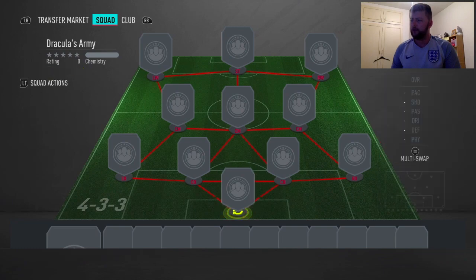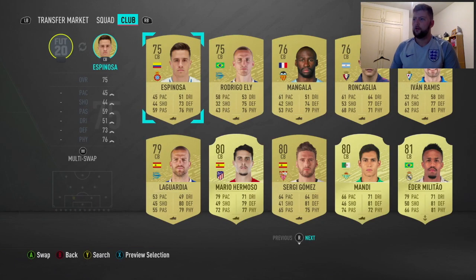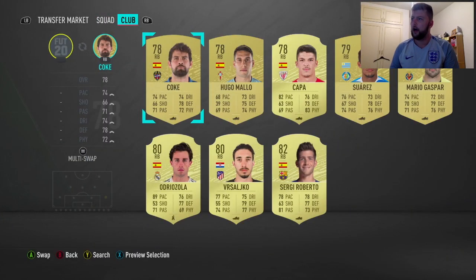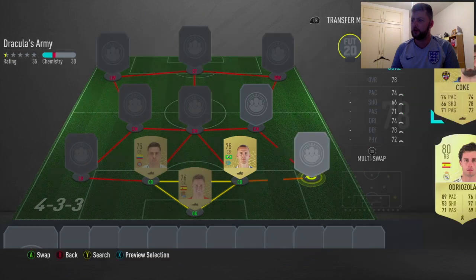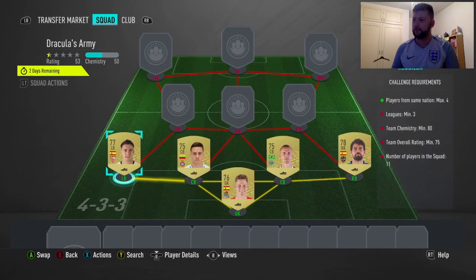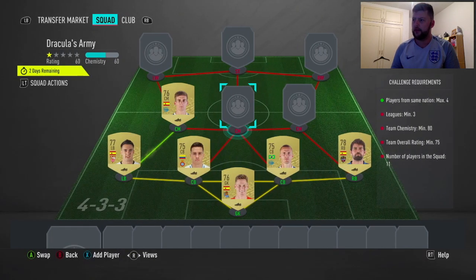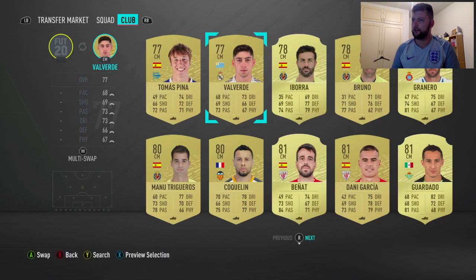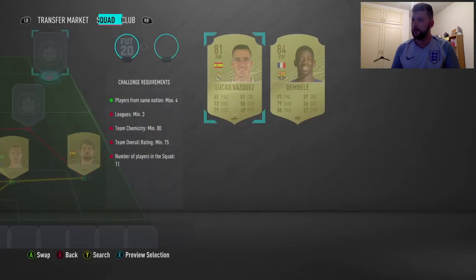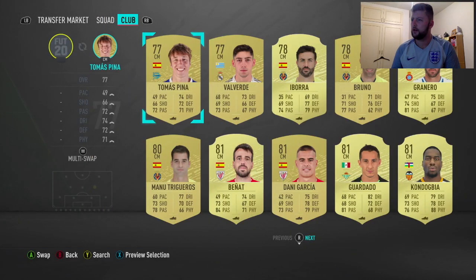We need three leagues so we'll go goalkeeper first - we'll go Spanish, so there's one of them. Then we'll go Brazilian because we want to create that at the top, then we can change it. We'll then go for our second Spanish guy, we're just looking for super links if possible. Left back we've got Sevilla, so that means we've got one more Spaniard we can have - we'll put him in there. Then we need basically all the other nations, we'll go with Cockland, we'll go right wing.